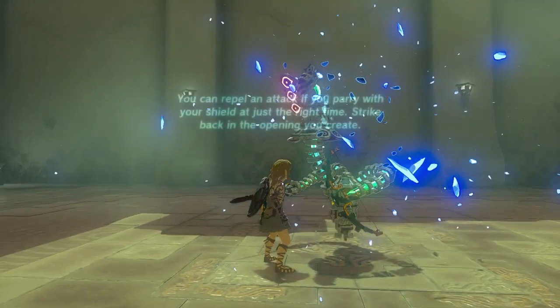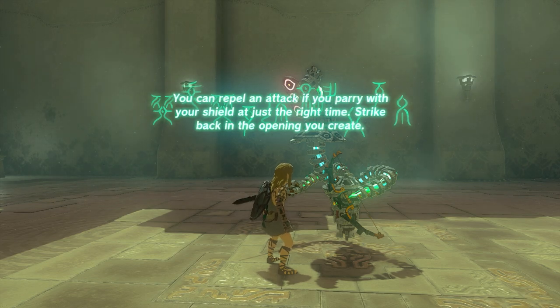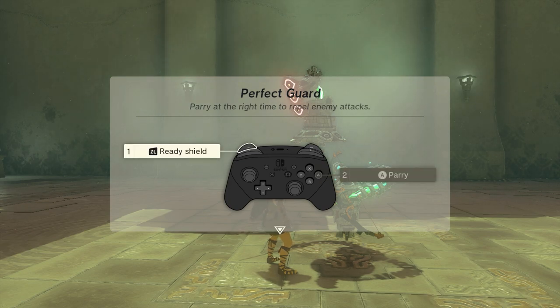Just press Y as much as you can. You can repel an attack if you parry with your shield at just the right time — strike back in the opening you create. Perfect guard: parry at the right time to repel enemy attacks.